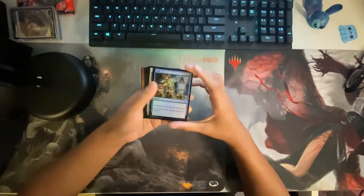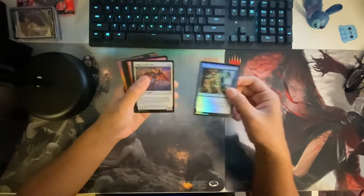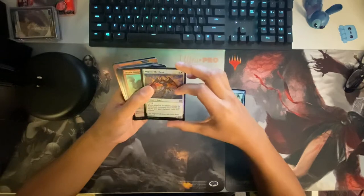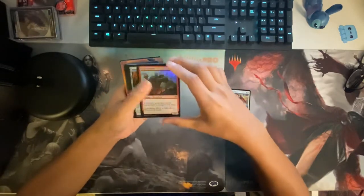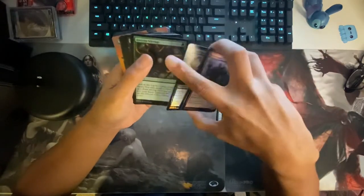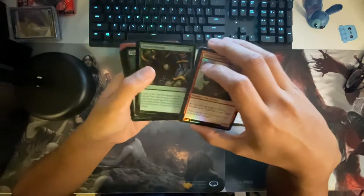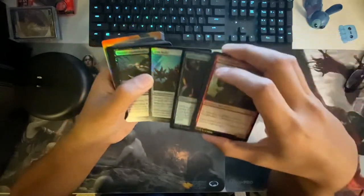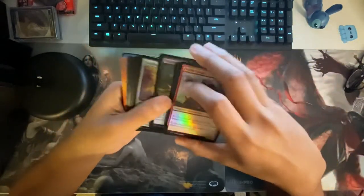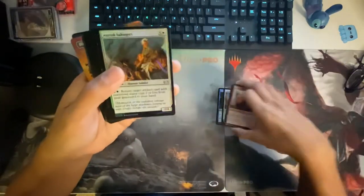Alright, we got that — legit sift, that's pretty sweet. It's a common Angel of Dawn, Double Masters. These are pretty cool, I really don't know most of these cards but they're cool. These are all the commons. Oh, and these are the uncommons.